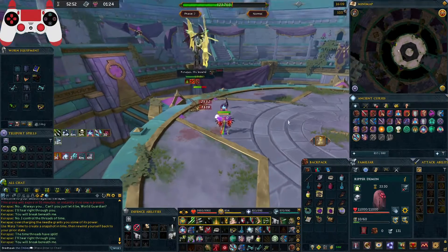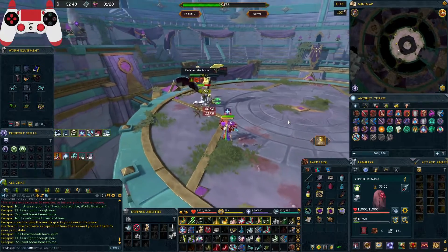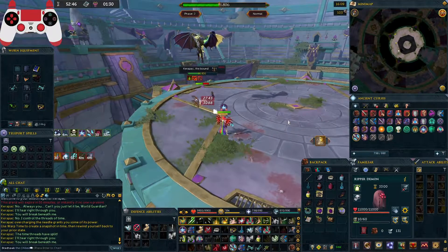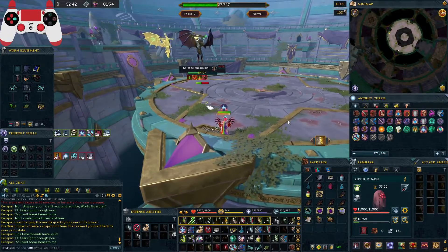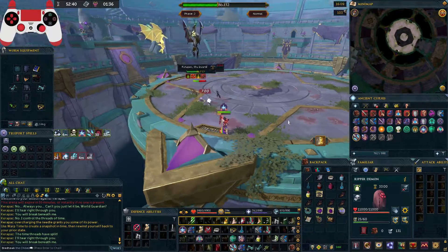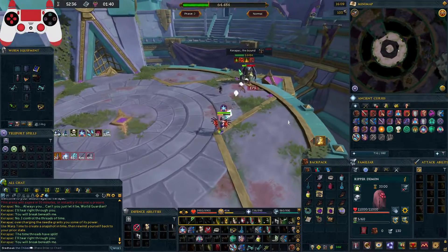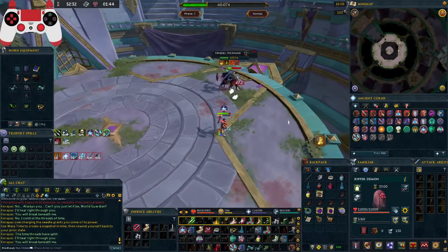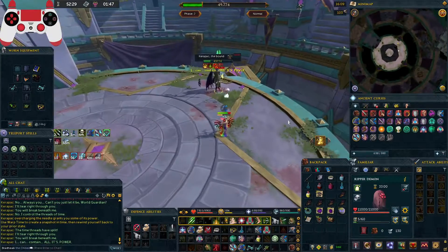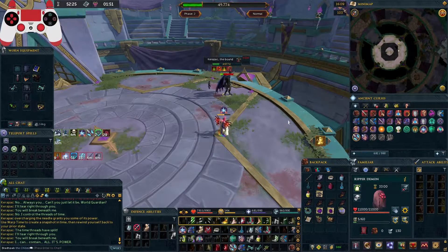Once you snap back in time, activate rapid fire instantly — you gotta get the most out of it before he starts the slam mechanic. During the slam mechanic you cannot activate rapid fire effectively; it's gonna be useless. But during the mechanic you can activate snapshot and essence of finality spec — it's gonna be beautiful, everything's gonna be fine. If you use a threshold after warp time, the first one you use once you snap back is rapid fire — highly recommended.